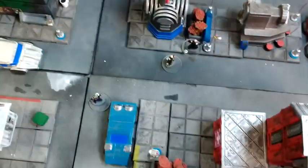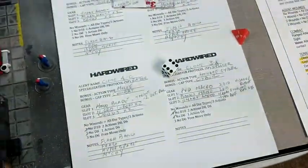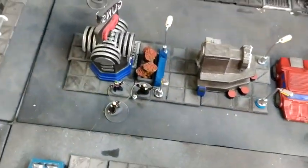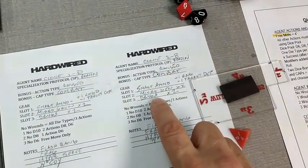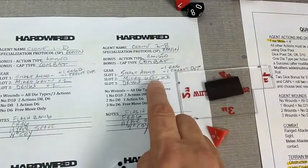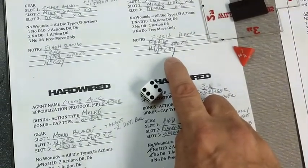Free move gets me here. I can make it if I pull it off. Come on, dice gods! A six — okay, he gets into base contact with the courier. That's his two actions done. Now Clone Bravo — he has micro grenades and some drugs to help him heal up: Hyperspace and McCoy. Might have to go hyperspace if we need it.